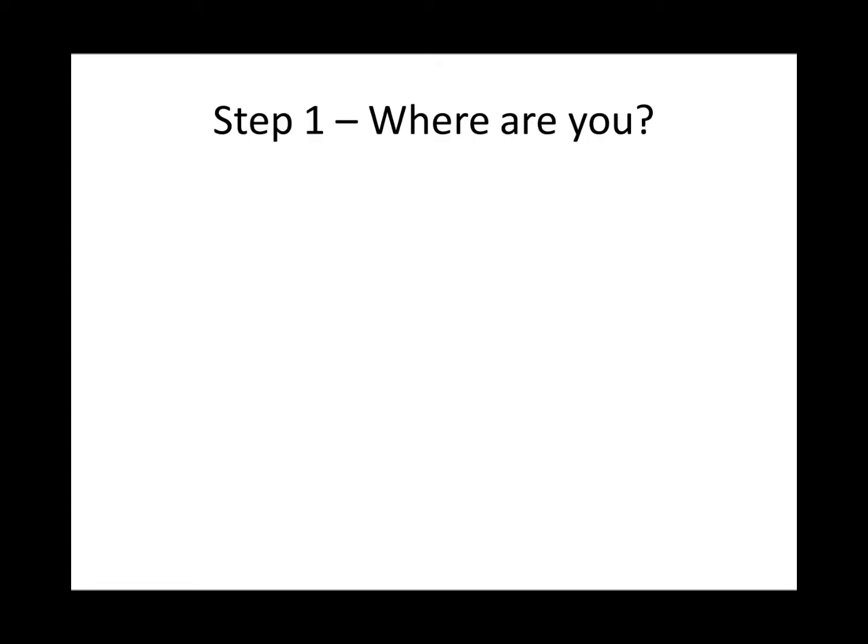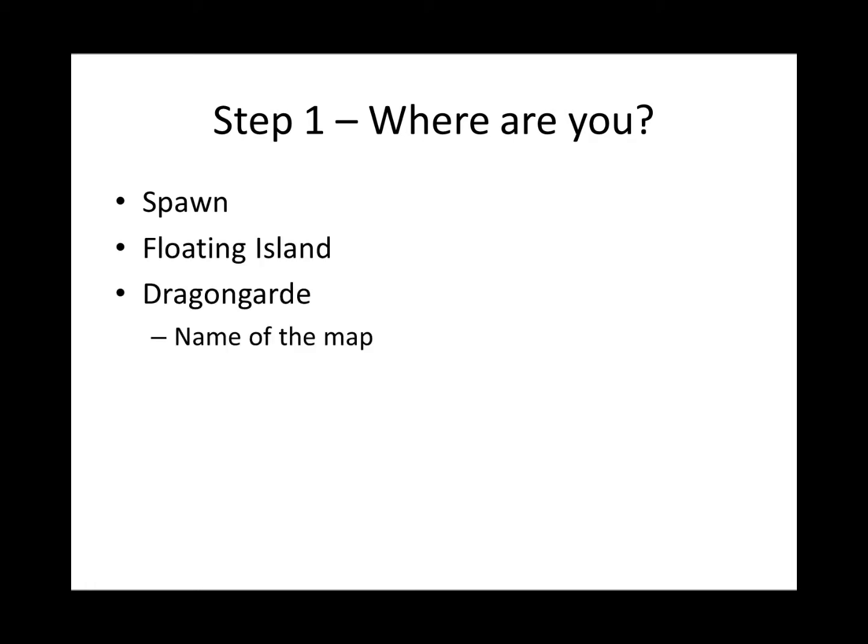Step 1: Where are you? You are currently in Spawn. Spawn is a floating island located inside of Dragonguard. Dragonguard is the name of the current map, but it is also the name of the Spawn City, the coordinates of which are based around 0,0. So if someone tells you to meet them in Dragonguard, that's where they want you to go. Keep in mind that the Trade District and the Arena are located in Dragonguard City, but as a new player you don't have to worry about that just yet.